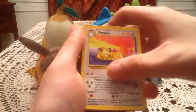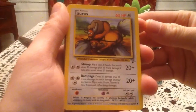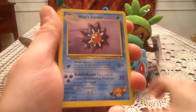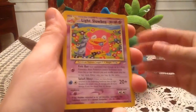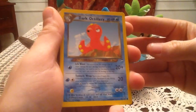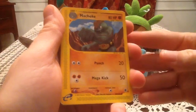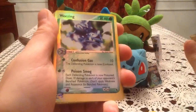I'll quickly run through all the cards I traded for. Everything here are ones I'm missing, and not everything's in the best condition, but it kind of fits in with my collection anyway. We have a Persian from Base Set 2, Tauros from Base Set 2, a Brock's Lickitung from Gym Heroes, Misty's Starmie, Misty's Goldeen, Light Slowbro from Neo Destiny, Dark Octillery, Hitmonchan, and Machoke from Expedition.